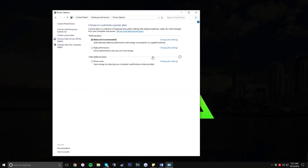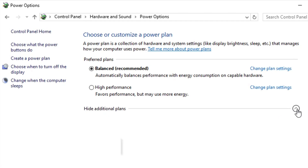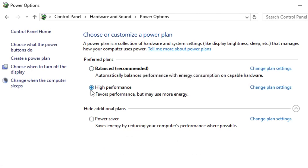You're going to see a 'Choose or Customize a Power Plan' screen with options. There's a chance you might not see the third option, so click the button to expand additional plans. More than likely your computer is already on Balanced, but look for High Performance. This setting uses all of your computer's resources — it uses more energy, but by using those resources it's going to help your FPS a lot and increase the performance of your computer.